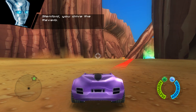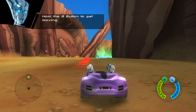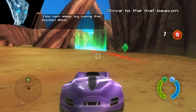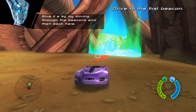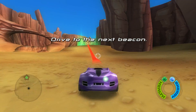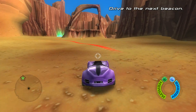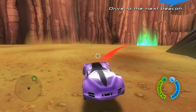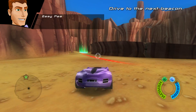Stanford, you drive the reverb. Hold the B button to get moving. You can steer by using the control stick. Give it a try by driving through the beacons and then back here. That's how you do it, everyone. Easy peasy.